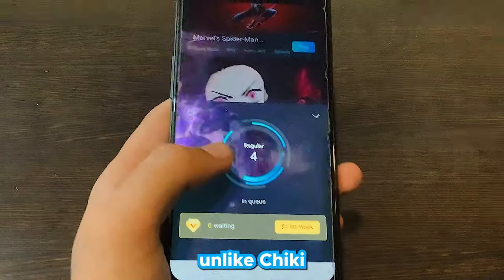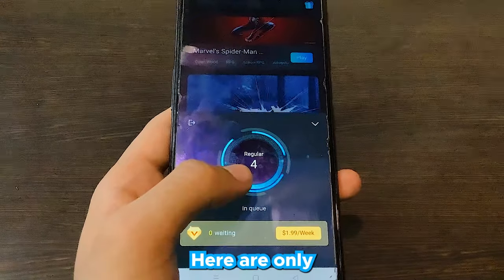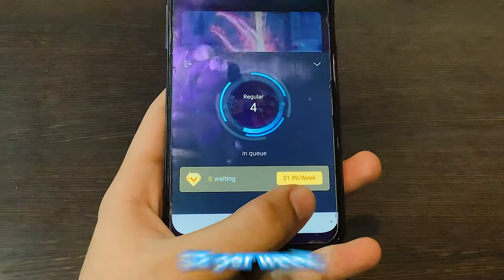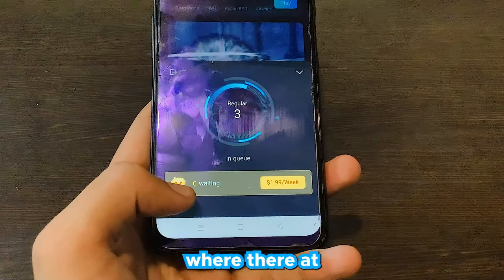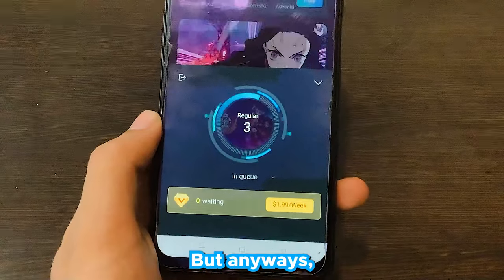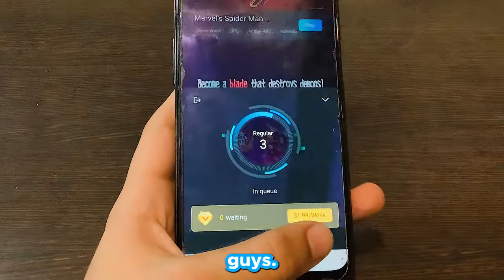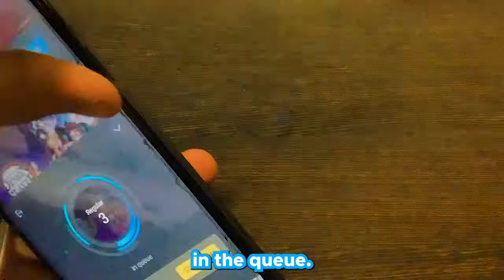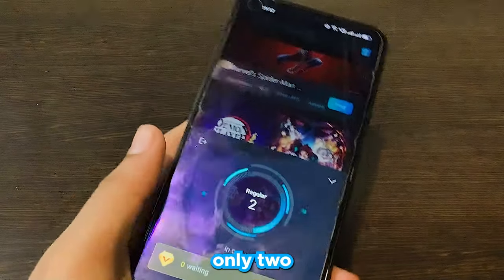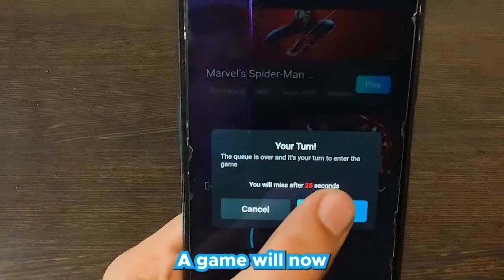We're now in a queue. Unlike other apps where there can be 50,000 to 60,000 players waiting, here there are only around four players in the queue. If you pay about two dollars per week for VIP, you go into a VIP queue with zero waiting players. For this video I'm going with the free option. The queue counts down — four, three, two — and now it's our turn. The queue is over, I'll hit confirm and the game will start.